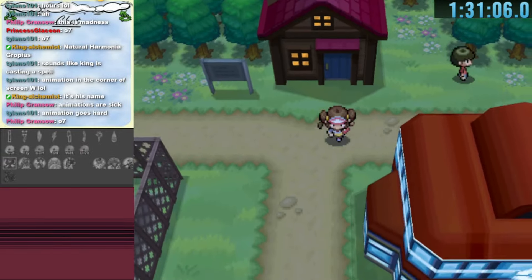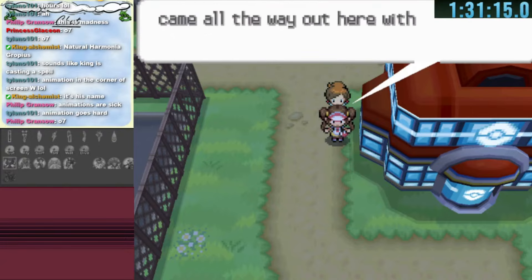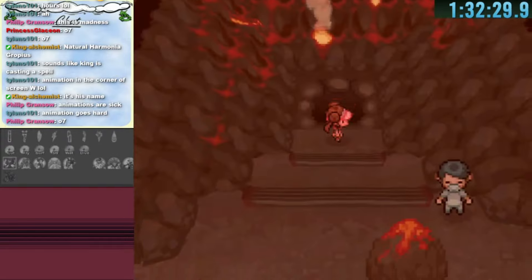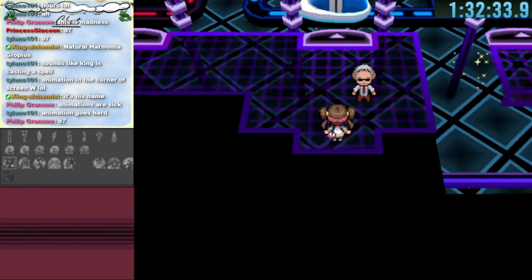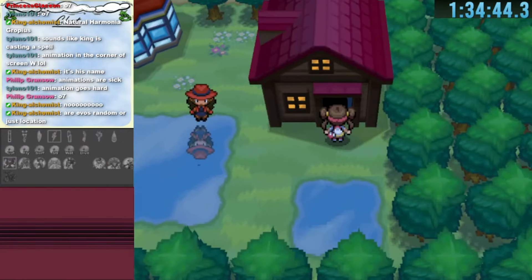The other teleporter leads to Mistralton City, where a cutscene with Professor Juniper gives us the Master Ball. The Master Ball can be used for Cresselia or Heatran. We head toward Reversal Mountain but realize that's not the correct path to Heatran in a warp randomizer. We go back to the house next to the Pokemon Center.